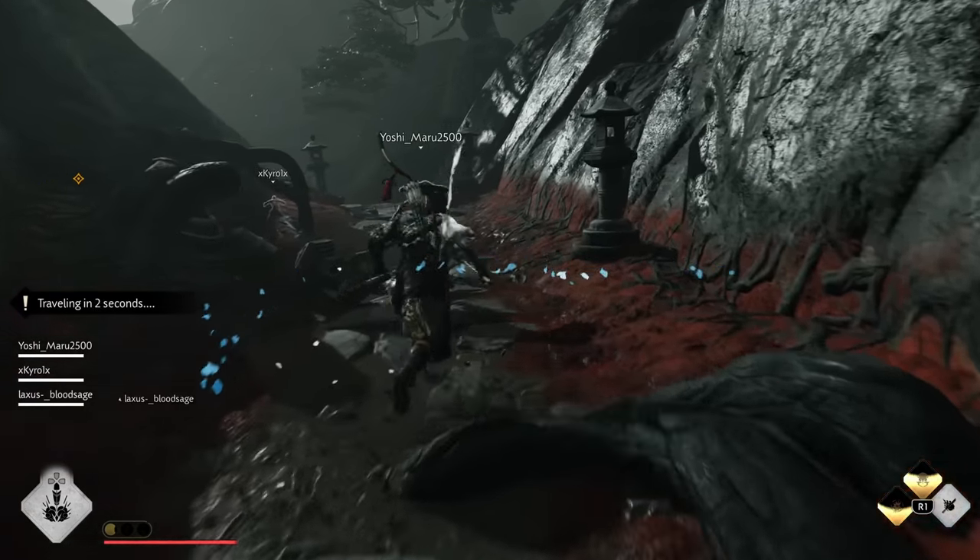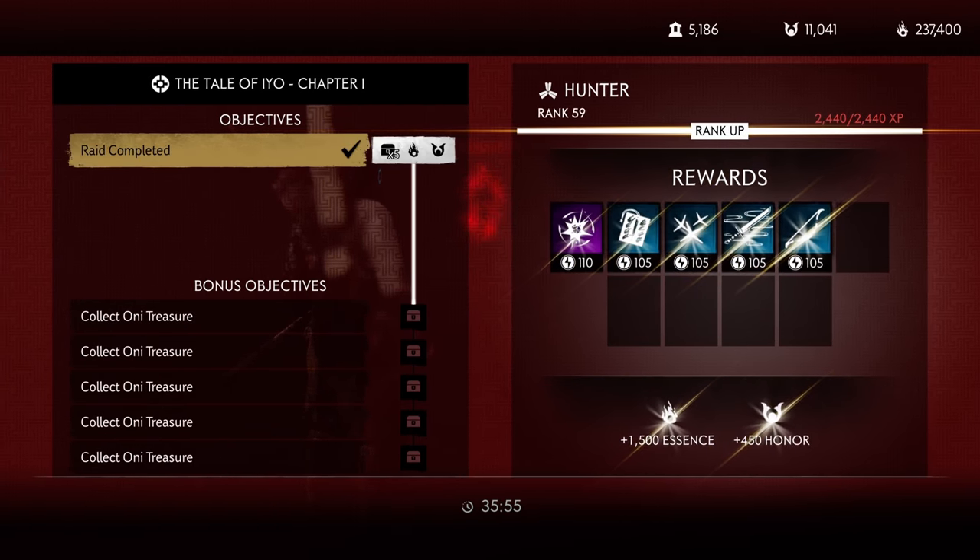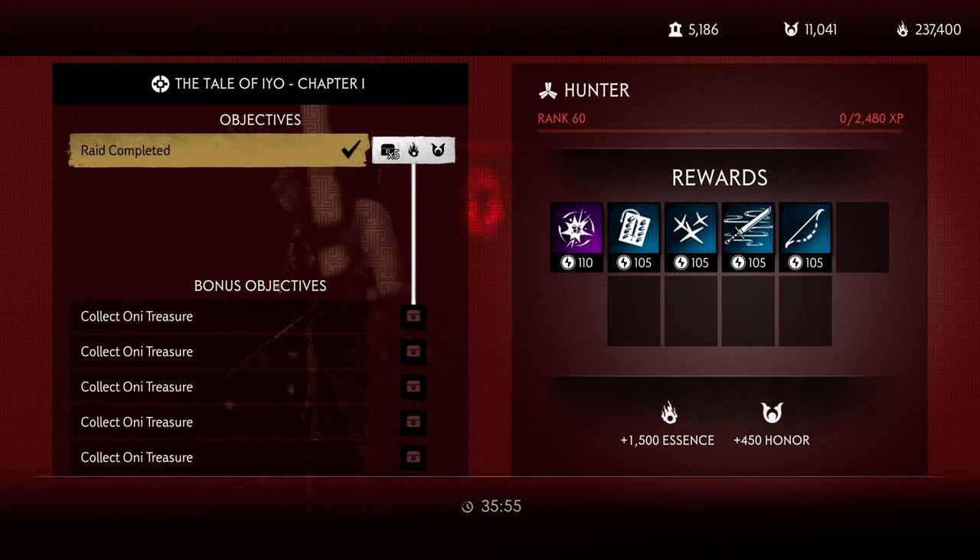Next is chapter 1 of the raid. Just completing the raid without any of the Oni treasure will get you 450 honor. If you're not doing the Oni chest, it should take around 20-25 minutes, making it one of the better options to farm for honor.